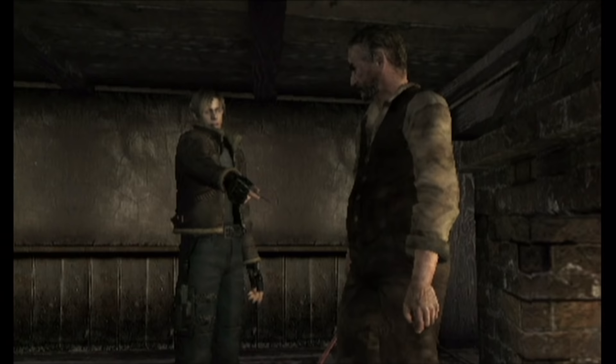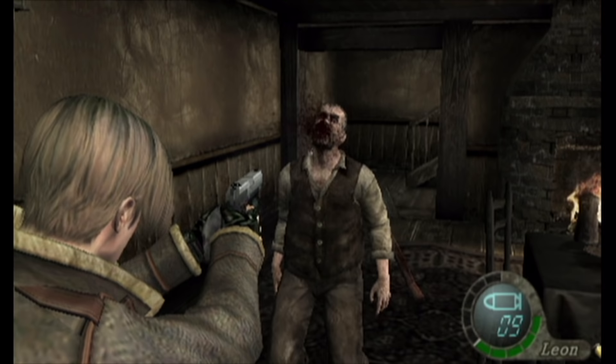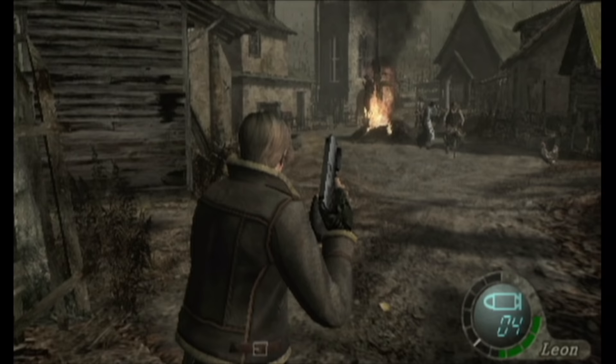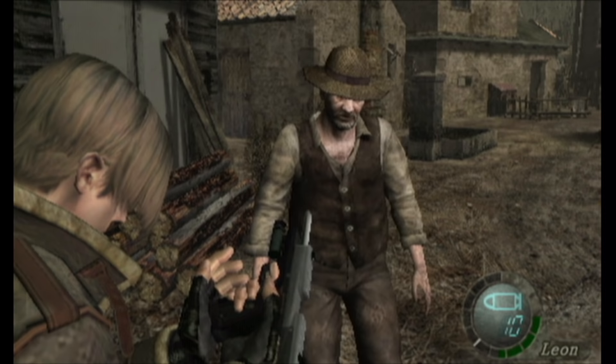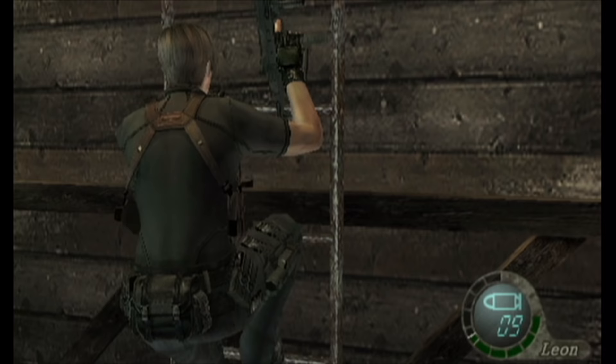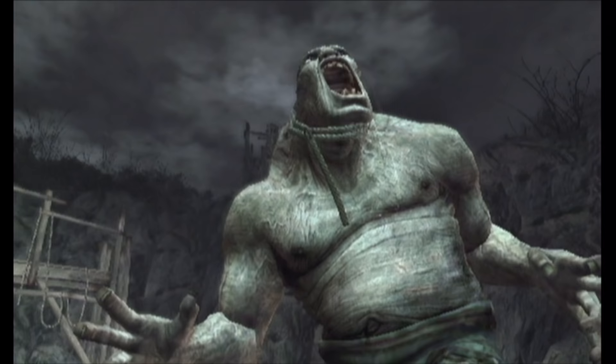You're Leon Kennedy from Resident Evil 2 and you've been sent to a remote part of Europe to rescue the president's floozy daughter. You encounter what you expect to be zombies, but they're not — the people are all still alive, they're just crazed and incredibly murderous. This game has been re-released on many different platforms, most usually adding proper widescreen support. The GameCube version here is letterboxed, meaning it has less vertical resolution than an anamorphic widescreen game would have. I feel like this game was made for the GameCube controller — it really couldn't be more perfect. The game is spread over two discs and I was enthralled from beginning to the very end.